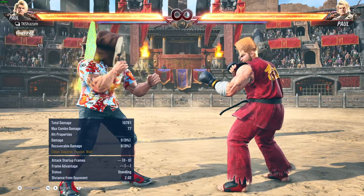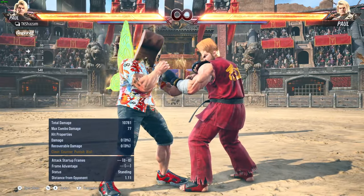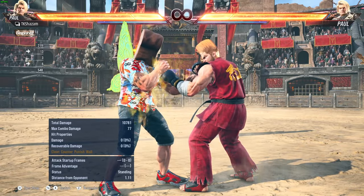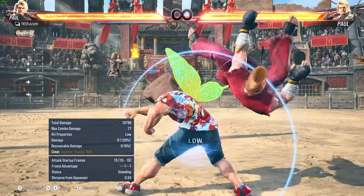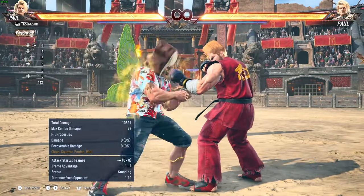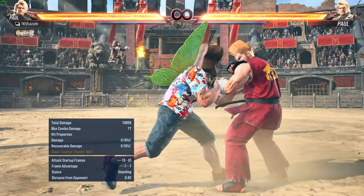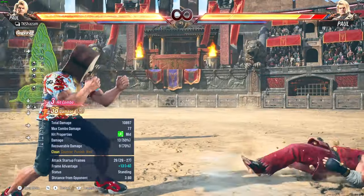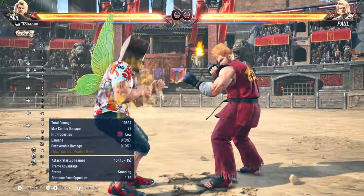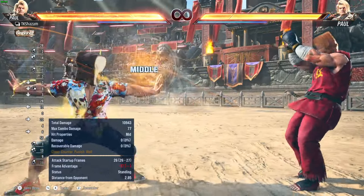Finally, find a risk-reward you're comfortable with. I will talk about demo man a lot — it's the high risk, medium-low reward option — but I still use it because even in this game with recoverable health, I find value in this unseeable low that is faster than my opponent's options and keeps them at the wall.